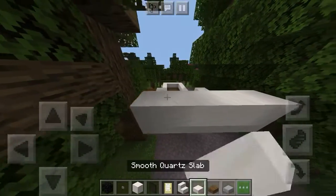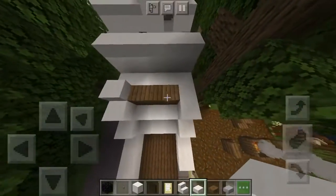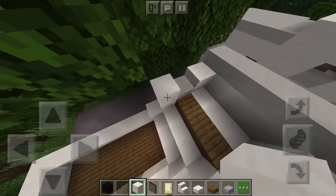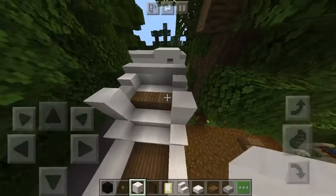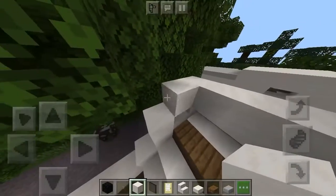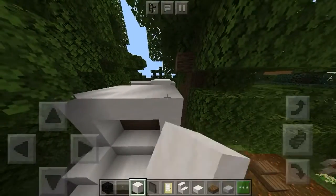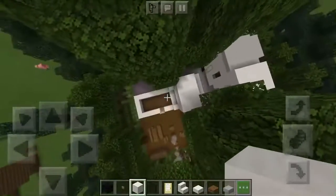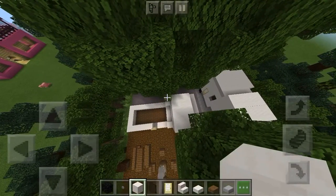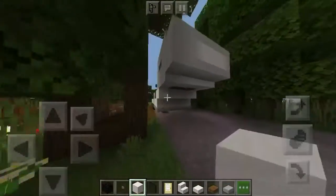Place another five on top of that and then another layer on top of that. After that, place a quartz slab and a quartz slab there with a full block around it like that. Then place a block over top of all this and you should have three blocks. From the top it should look like this, and from underneath it should look like that.